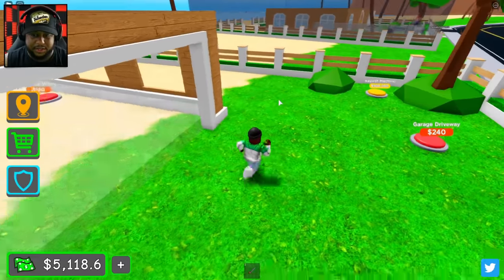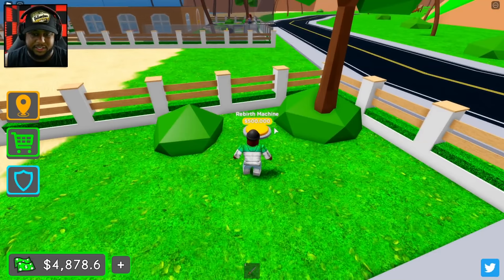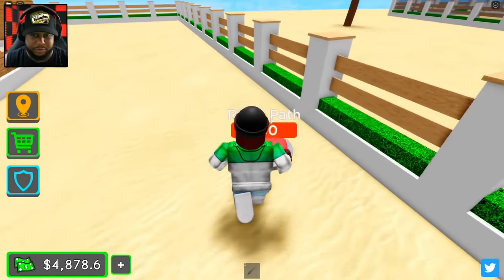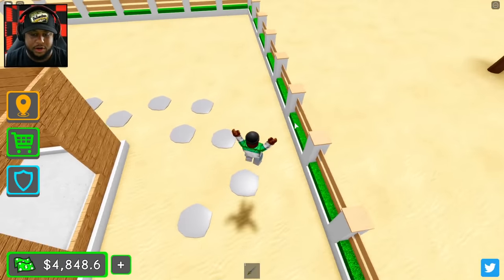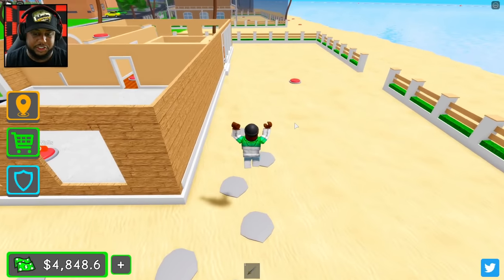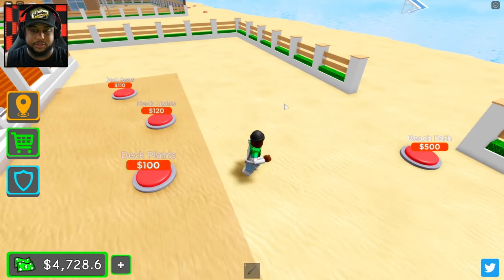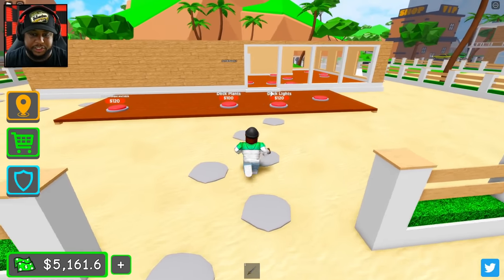Let's run over here, we got to get the garage of course, get our driveway going — that looks amazing. The rebirth machine is five hundred thousand bucks, I don't even really know what a rebirth machine is, but I guess we'll get it soon. We got our path here, our little rock paths that we can jump on. We need a deck — I mean, it's a beach house, this is super beach house, we need a deck, and then we have our pathway to the beach as well.